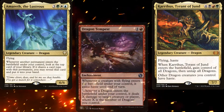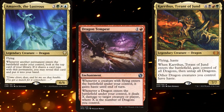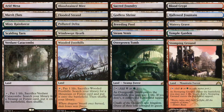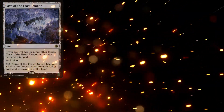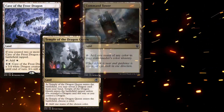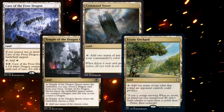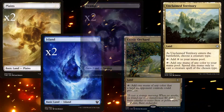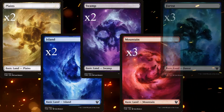Rounding out our theme is Dragon Tempest. Finally, our land base, which is the most expensive part of this deck. We've got all 10 fetches and all 10 shocks, which comes to just shy of $500, over half the cost of this deck. To stay on theme, we're also running a Cave of the Frost Dragon and a Temple of the Dragon Queen, as well as a Command Tower, Exotic Orchard, Unclaimed Territory, 2 Plains, 2 Islands, 2 Swamps, 3 Mountains, and 3 Forests.